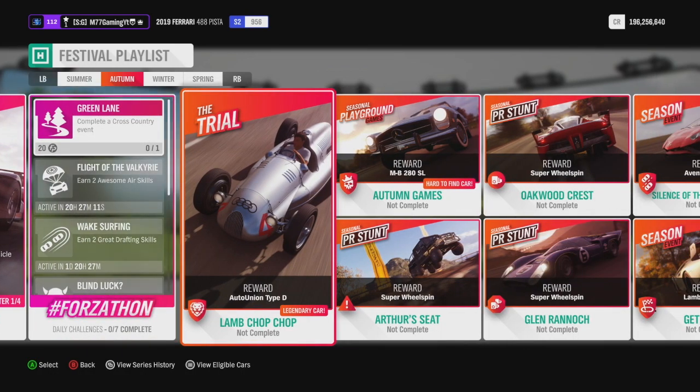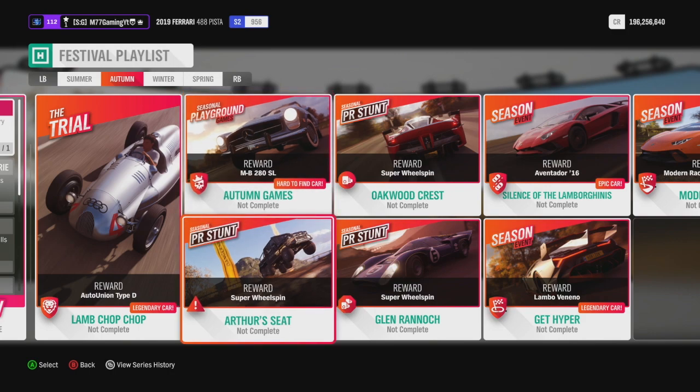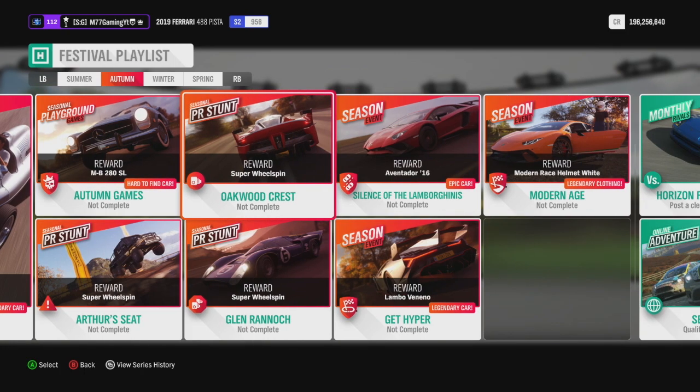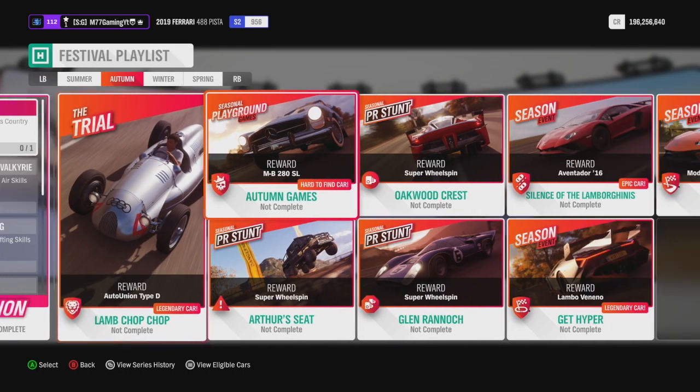The trial is a very good one — it's more fun as well. It adds quite a bit of percentage to your overall completion. Then of course we've got a car we can win: the Mercedes MB 280SL, an older classic. There's also a super wheelspin reward from a danger sign — those are very easy and take no time at all. There's a playground event for that Mercedes, which is more fun than just racing around a track. There are also speed traps where you can win additional wheel spins. So that's four or five events you can do right off the bat.